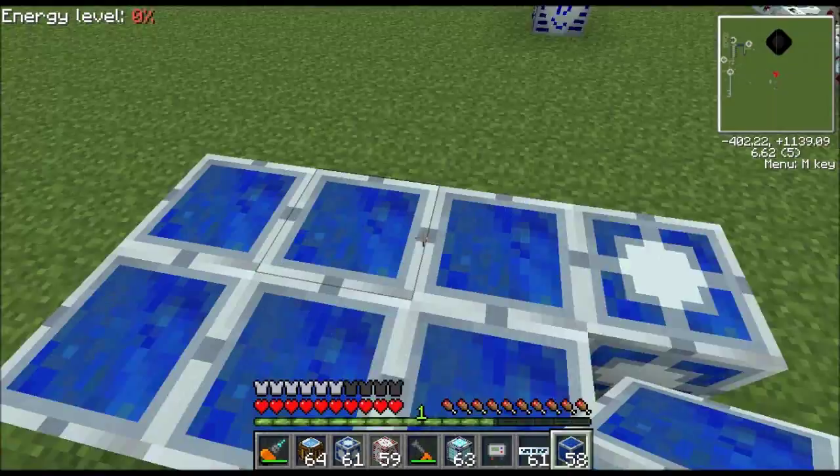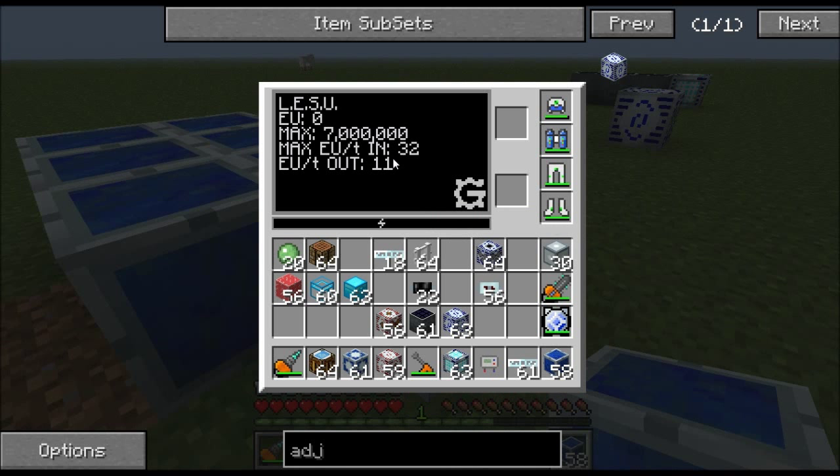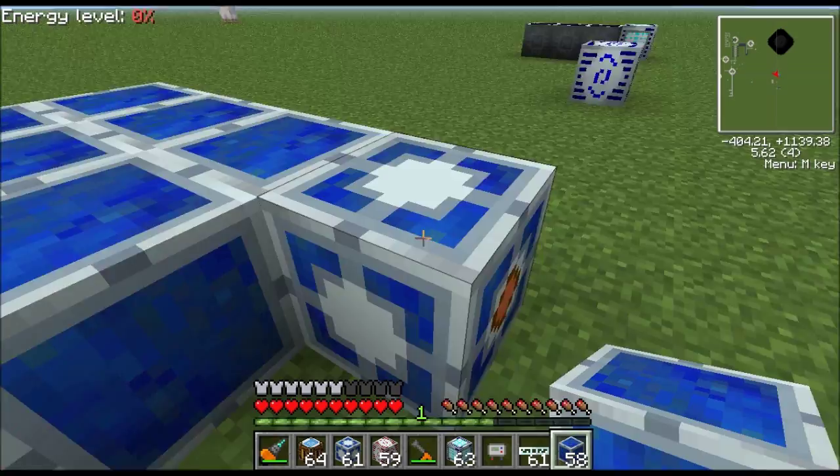That lapis cost can get very expensive in the long run. If we look at it now, it stores seven million instead of one million because I put six of them in, and it has an output of 11. Every time I add one of these, it increases the storage by one million and the output by one. If I keep adding these, eventually the max input will jump up to 128 and then eventually to 512 and maybe beyond that.